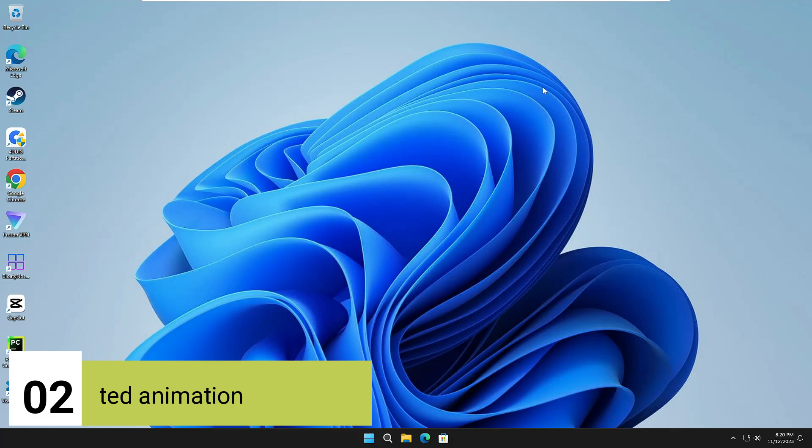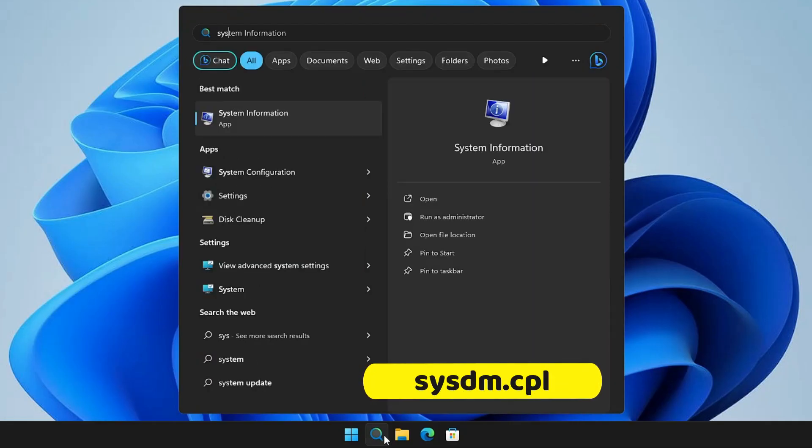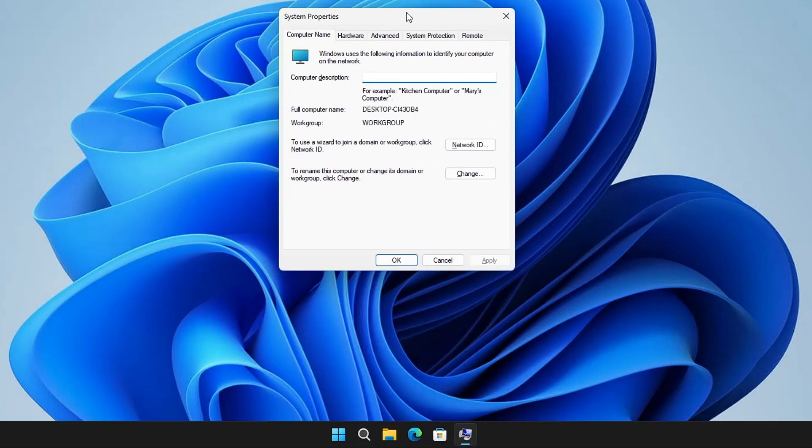Next, we have to disable unwanted graphics and animations. Click on your Windows search and type the command 'sysdm.cpl', then hit the Enter key. This will bring up the System Properties.